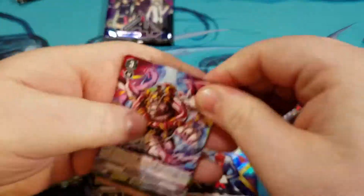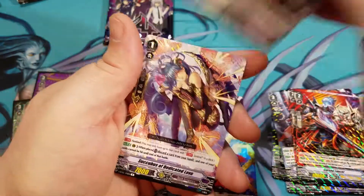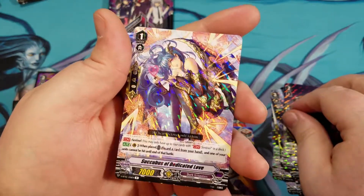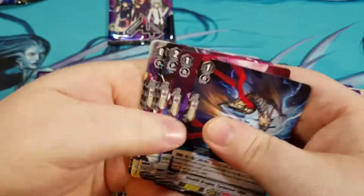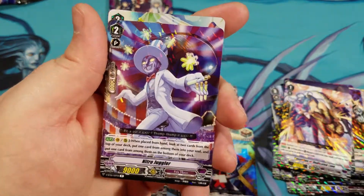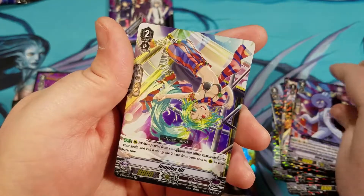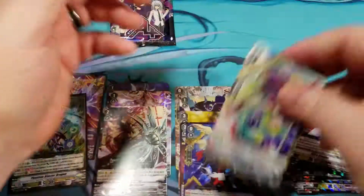We got three packs left. Left Arrester and Succubus of Dedicated Love. Nitro Juggler and double rare Jumping Jill.